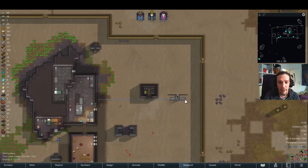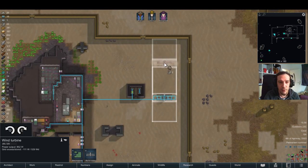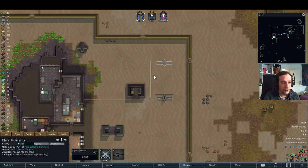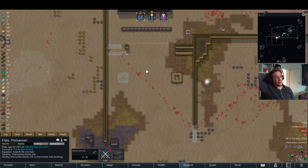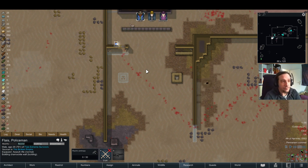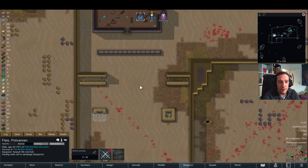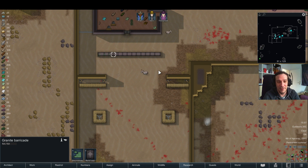Let's build another wind turbine because I feel like I'm not having enough power available right now. Now I feel a lot safer. The sandbags are not done yet and all the turrets are not up yet, but six turrets and some line of defense like this sure make me a lot more relaxed towards what's coming up.